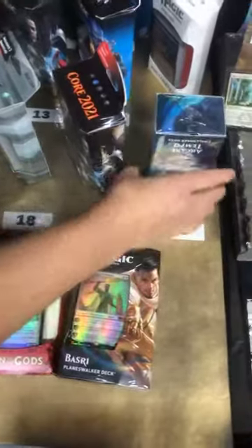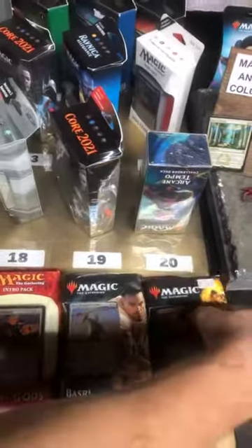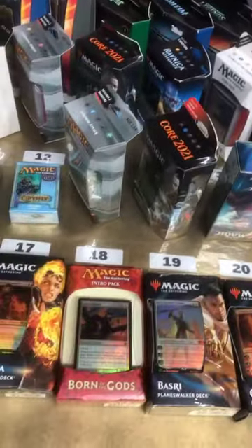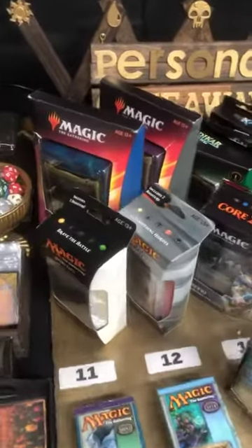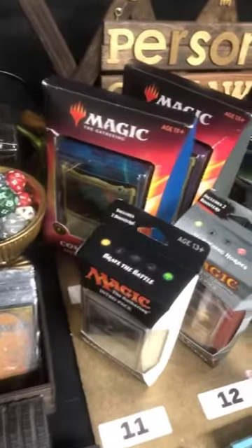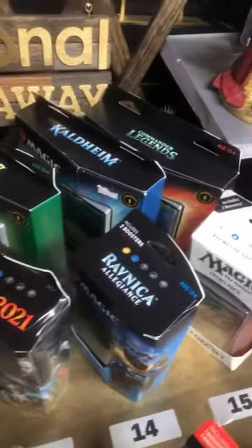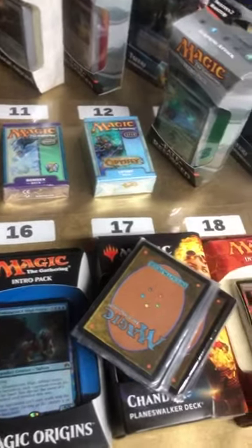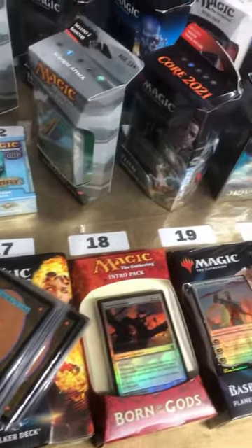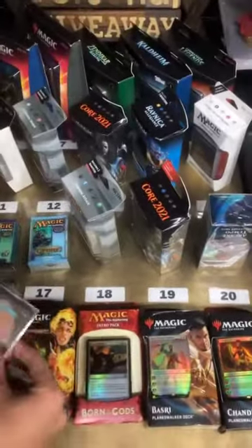Oh, you saw me killing it? Master 25! All right, let me drop these down — let me move this out of the way. I think I spent like 55 bucks and I turned it into 22 bucks. Oh yeah, so Corey — he bought some packs off me. Yeah, so it was actually two Master 25 packs, two Iconic Masters, and one Modern Masters. Yeah, so it was about 55 bucks and then I turned it into 22 bucks.